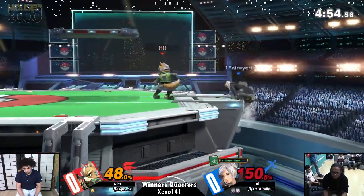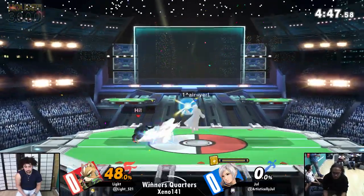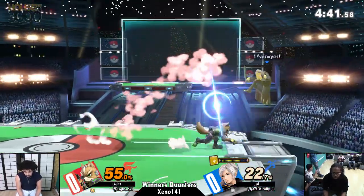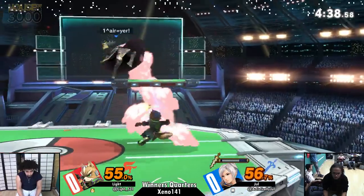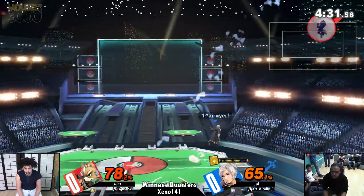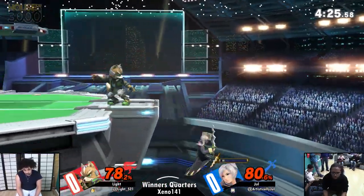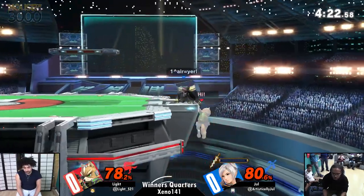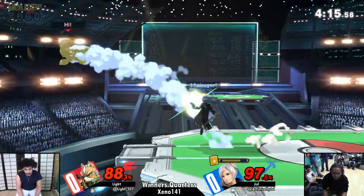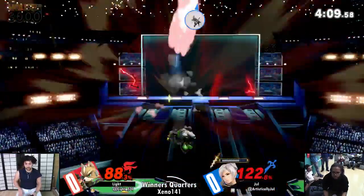Joel's movement in the air right now is great — his movement was always one of his best features. He's making so many good decisions. Low-profiling thunder by landing — that's just smart landing. He's at super high percent, definitely a kill percent. Joel without his sword now. That charge thunder jump-out was a great landing option instead of getting into a tech chase situation — Light is famously good at reacting to tech chases.